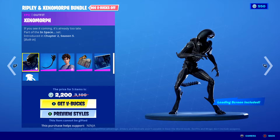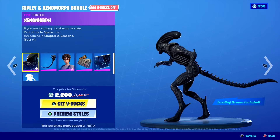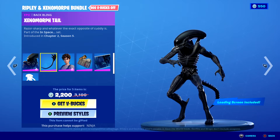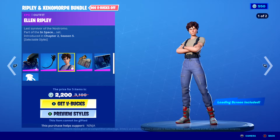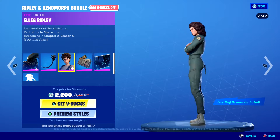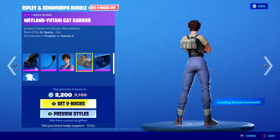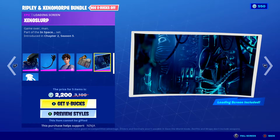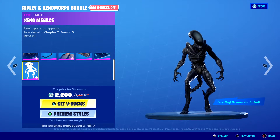The Ripley and Xenomorph Bundle, which includes Xenomorph, Xenomorph Tail, Ellen Ripley, the Weyland-Yutani Cat Carrier, Xenoslurp, and Xenomenace.